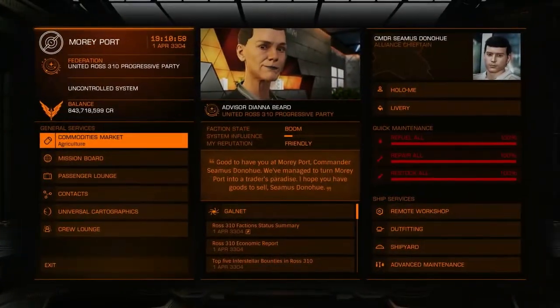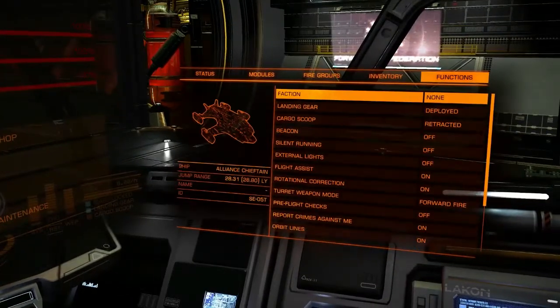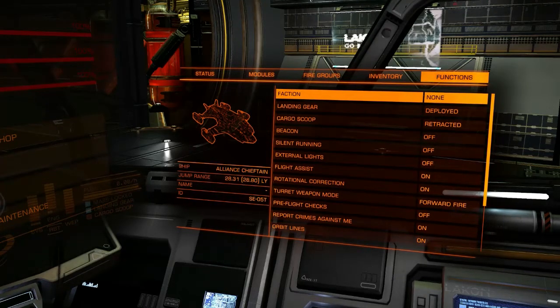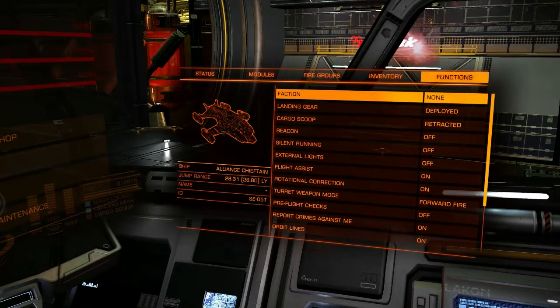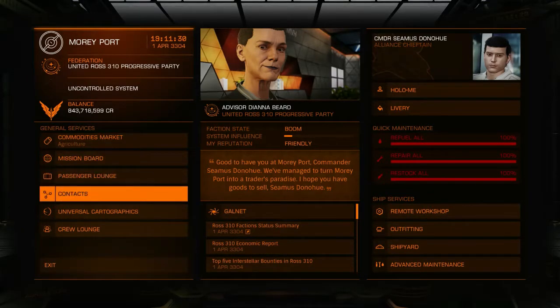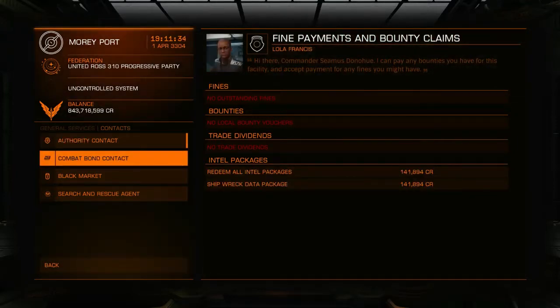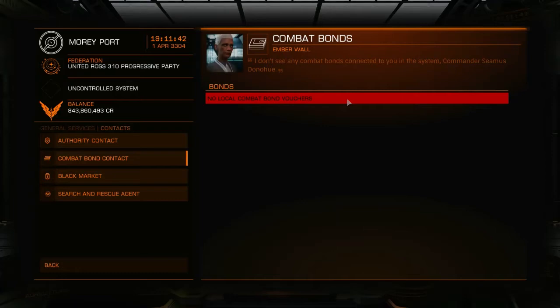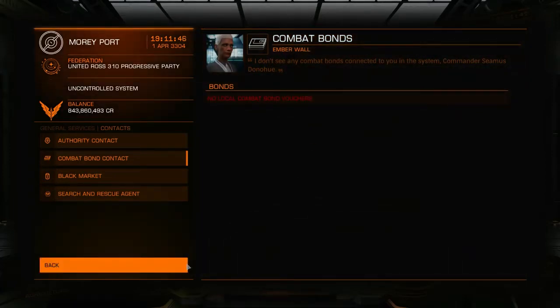So you can supercruise over to a conflict zone, drop out of supercruise, and then in your right-hand panel — the functions tab — you can select faction and choose one of the two factions that you want to fight on behalf of. The other faction you're going to be shooting at. Then you start blowing up ships, and as you do that, you're going to accumulate combat bond vouchers. Eventually, you will want to come back to station, go to the contacts section, go to the combat bond contact, and cash in the combat bond vouchers that you have. That's the built-in means of making money from participating in conflict zones, and that option will always be available to you.